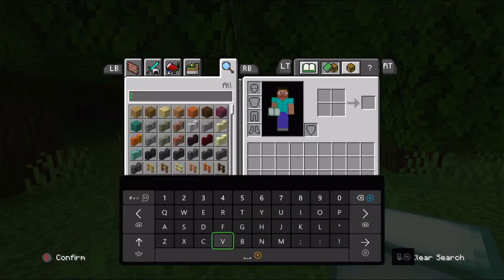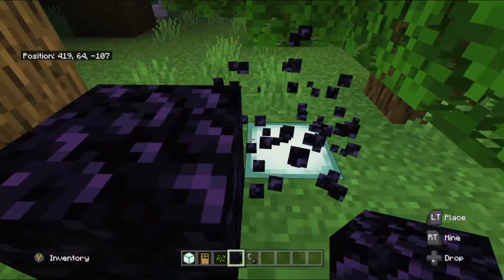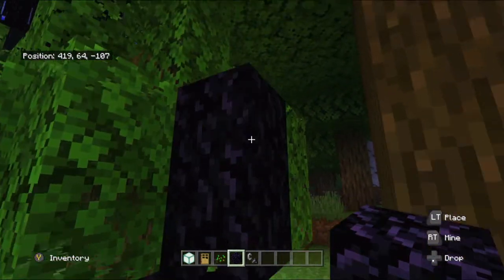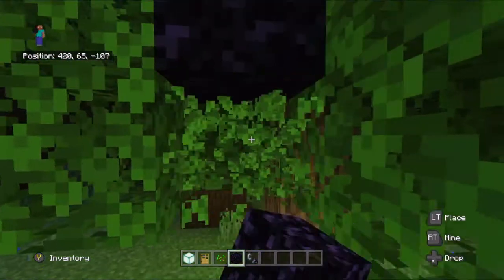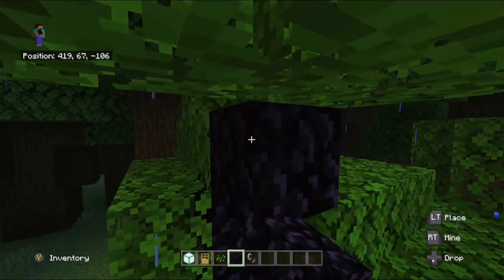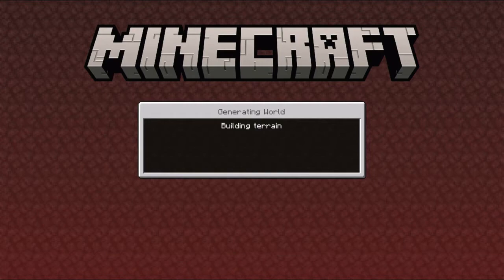At the moment there are no plans to start exploring the End dimension. Obviously if you have got a seed that involves something really good in the End dimension, then I will check it out. But up until that point I'm not going to bother, because this is supposed to be checking out seeds for ease of use. Shulkers are quite end game anyway — when you've done everything you just want to build.